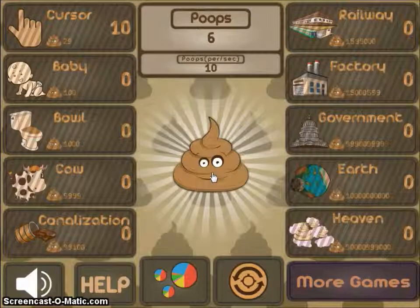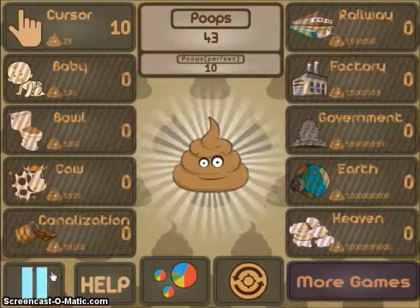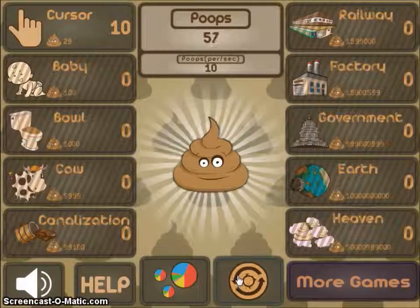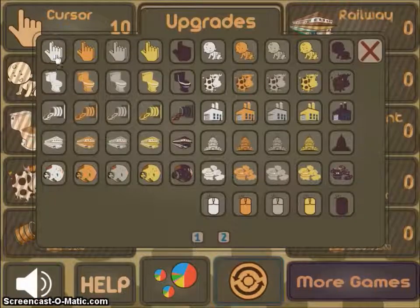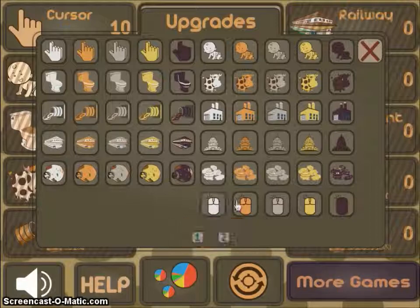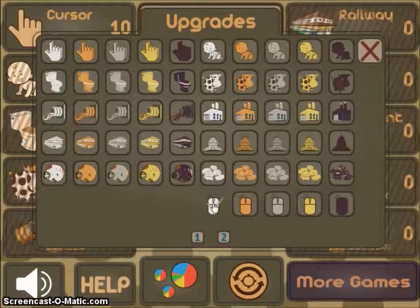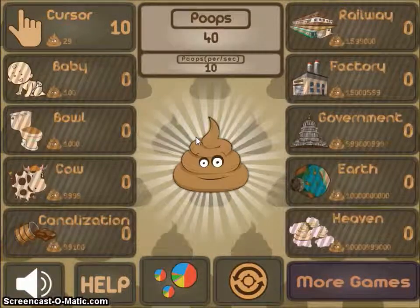This poop gets bigger and shinier! Wow. Oh, I can turn my sound off. These are upgrades — cool! Super mouse: mouse clicks are twice as efficient. Oh, I need a hundred poops for that. I'll go up to a hundred poops now. Oh, upgrade there!